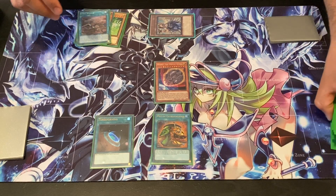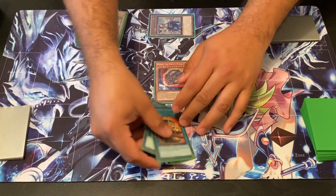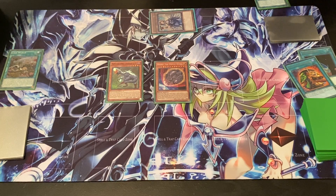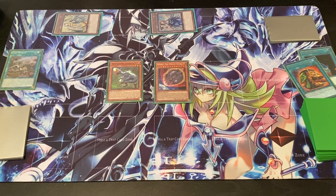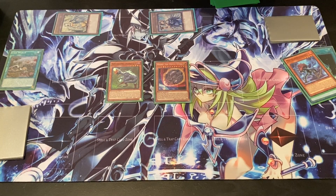We're going to activate Terraforming to get another Lost World to hand — just kind of grind the deck out a bit. Then we'll activate Lost World, and Normal Summon Soul Eating Oviraptor. Chain Link 1: Oviraptor's effect. Chain Link 2: Lost World's effect — give your opponent another token. Since your opponent already has a token, he's not going to be able to target anything except tokens, which dodges cards like Infinite Impermanence and Effect Veiler. With Oviraptor, we're going to search out a Miscellaneousaurus, then use Miscellaneousaurus's effect so our Dinosaurs stay safe — because you never know if your opponent's going to have another Nibiru. As long as you have your Dinosaurs, that's what you mainly want to focus on.